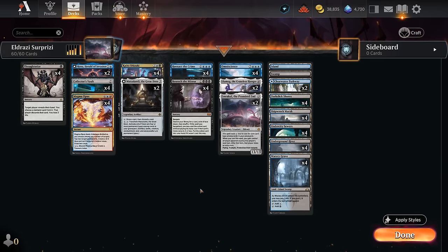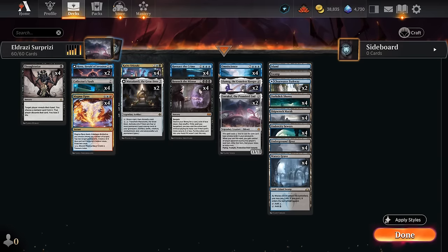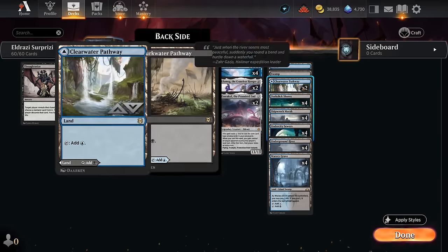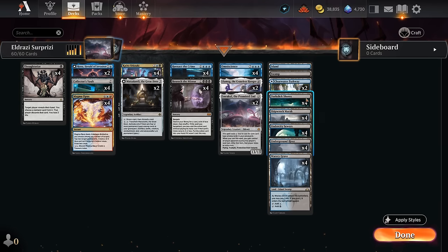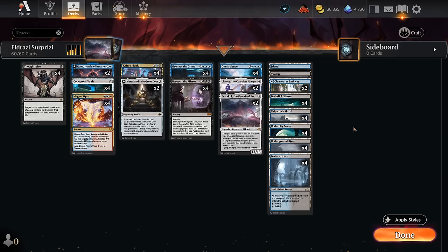That wraps up our main deck. Our mana base has lots of blue-black dual lands since we need triple blue for Reenact and triple black for Besiege — we can't afford too many basics or pathways. We're also including the new Undercity Sewers, which provides lots of surveil when it enters, potentially milling something expensive to reenact back, but mostly it's there to sculpt our hand and find finishers and discard outlets. Now let's jump into some games.